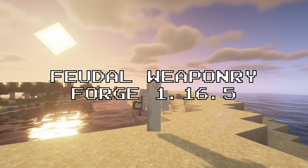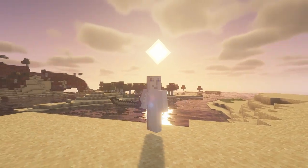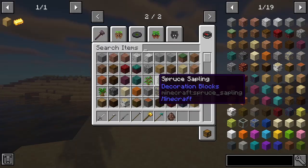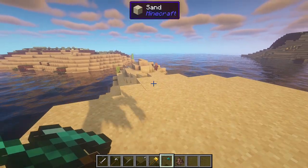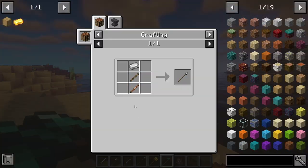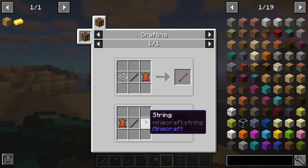Next up, we have Feudal Weaponry. This mod adds new weapons into the game: the Longsword, Big Axe, Katana, Lance, Flank Mace, and Pole Hammer. All of these weapons are two-handed, which means the weapon will do significantly less damage if you have something in your offhand. This gives players the choice to play as a high-risk, high-return playstyle. The crafting recipes for these weapons are quite balanced as well, making this a really vanilla-friendly mod that can be added into any modpack without issue.